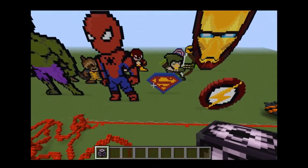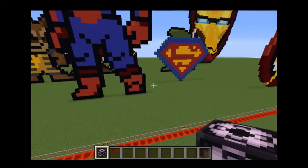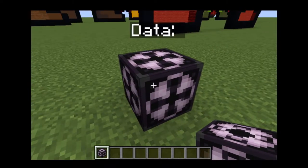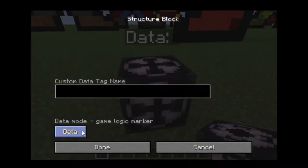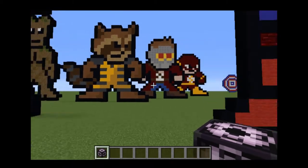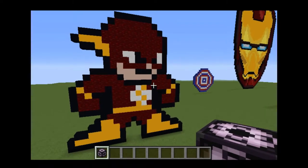If you want to load a large build into another world, all you have to do is access the structure block. Right now this is in 'data' mode — it's called a data block. There are several different modes you can put the structure block into. If you want to save a build, you click 'Save' and name your build. Let's say we're going to name it 'the flash'.